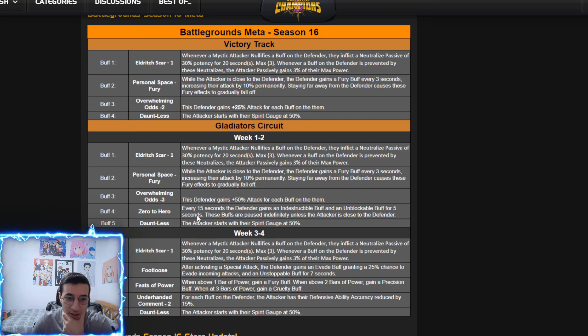There's also a zero-to-hero node: every 15 seconds the defender gains an indestructible and unblockable buff for five seconds, and those are paused indefinitely unless you're close to the defender. This is similar to the Attorney of Pain Hercules node. If you don't want to lose too much time, you have to stay close or prevent/nullify the buff. Those two mechanics — preventing and nullifying — come from mystic champions.